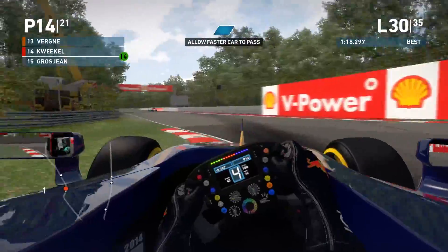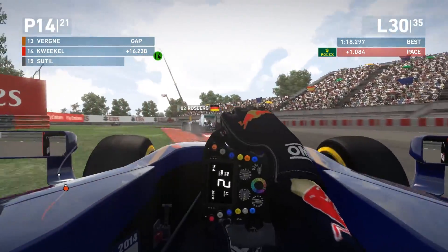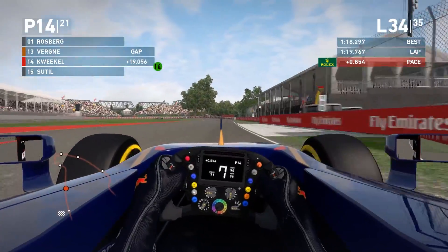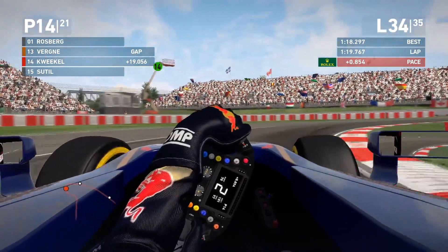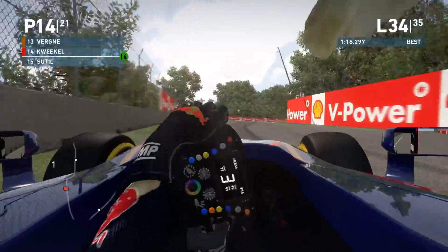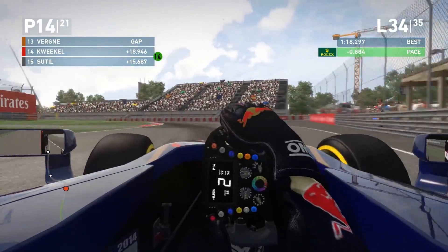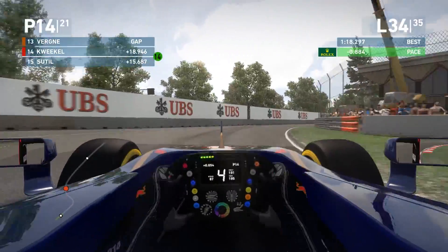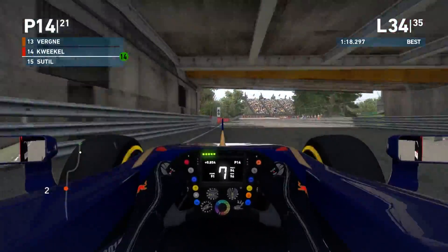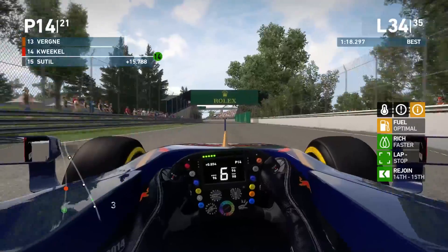With Grosjean's retirement we're up to P14. There's a Mercedes behind us — we let him through. That's Rosberg. Now you can see how slow we really were: 16.2 seconds to Jean-Éric Vergne, our teammate. At the end of lap 34 it's even 19 seconds — this is the final lap. Sutil is still behind us, a fair way back. I got pretty lucky with Grosjean retiring. If he hadn't, it would have been close — I do think I had the pace on him, but after the Vettel incident the gap had gone back up to 3.6 seconds.